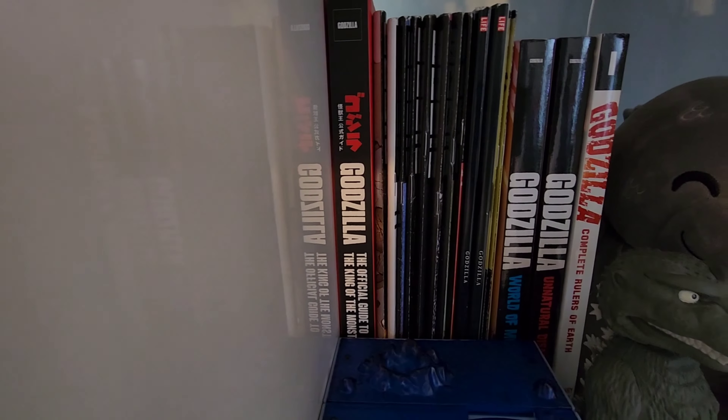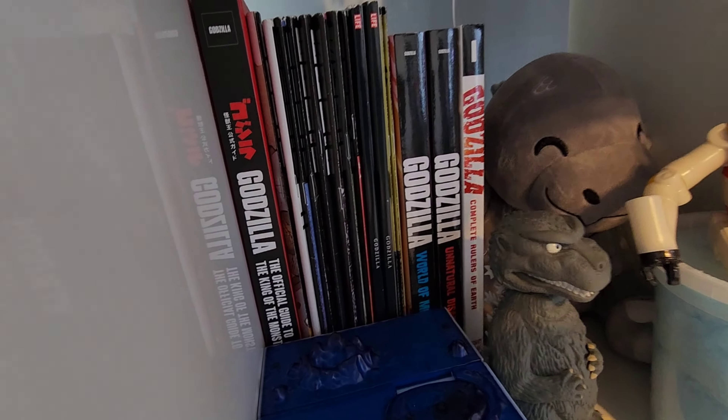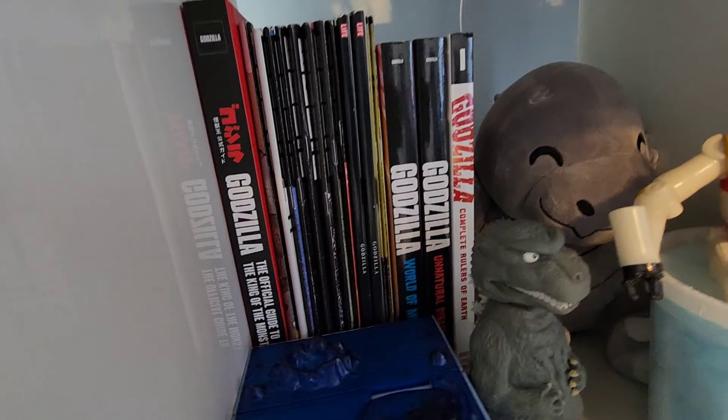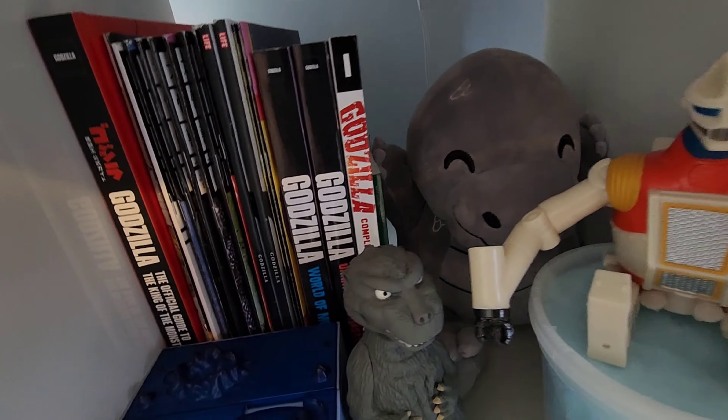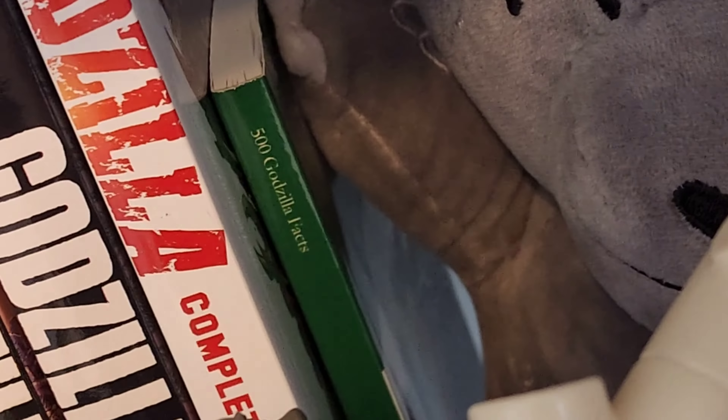We got some books. The Godzilla official book. We got a lot of GFN magazines. We got Godzilla World of Monsters, Godzilla Unnatural Disasters, Godzilla Complete, Rulers of the Earth, 500 facts about Godzilla right there — which has very low content. We got the Mewtwo stuffed Godzilla, adorable.